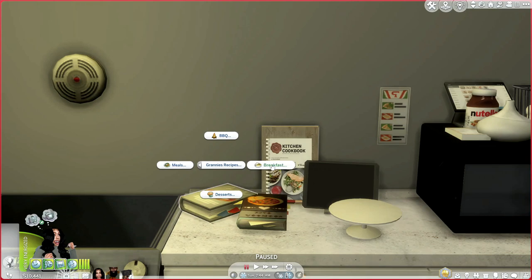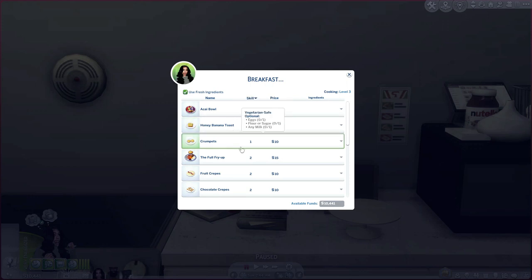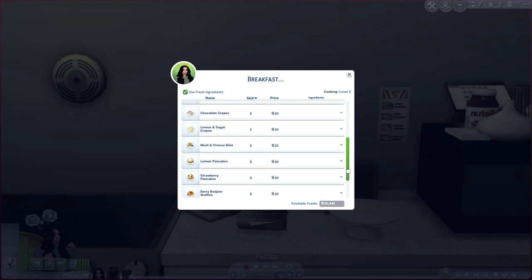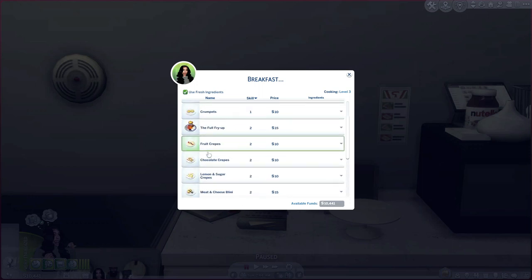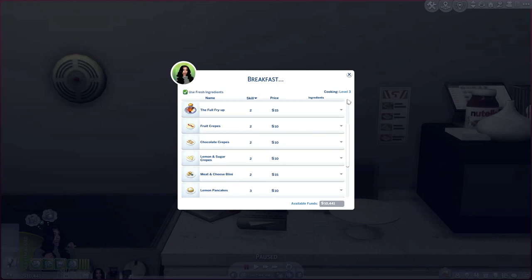Now let's go into recipes and check out breakfast. For breakfast we have an acai bowl, honey banana toast, crumpets, the full fry-up — which I always make especially for my girl Chanel — fruit crepes, chocolate crepes, lemon and sugar crepes, meat and cheese bellini, lemon pancakes, strawberry pancakes, berry Belgian waffles, breakfast pancakes, and chocolate chip pancakes. Say you want to make a big breakfast for your family — you can make pancakes alongside a full fry-up, or do some honey banana toast.